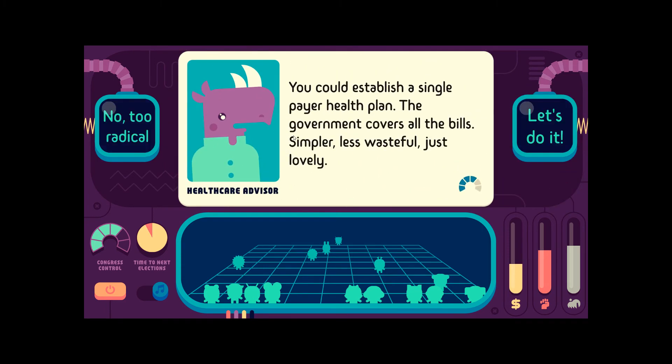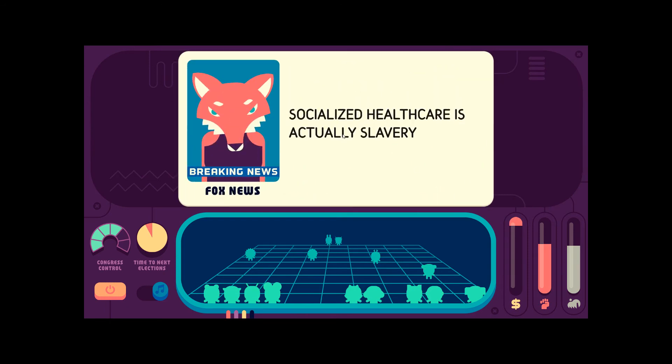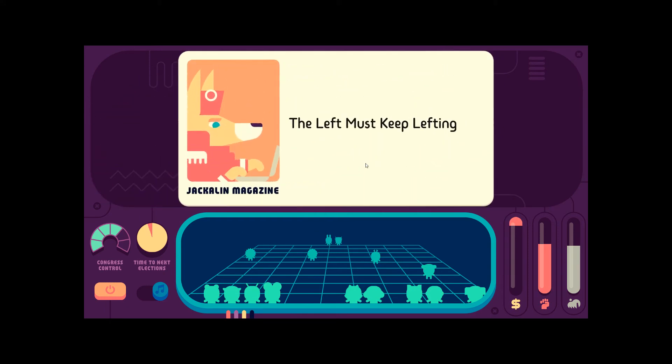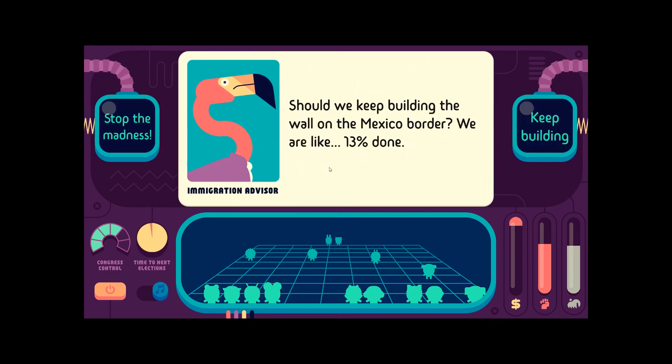Hell yeah. Seems to establish a single healthcare plan — the government covers all the bills. Simpler, less wasteful, just lovely. Let's do it. Oh no — the economy says socialized healthcare is actually slavery. Cool. The left must keep lefting. Yes. Should we keep building the wall on the Mexico border? We're like 13% done. No, we should stop it.